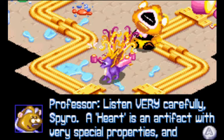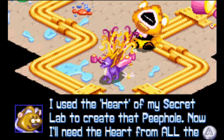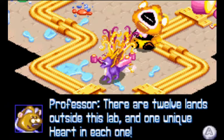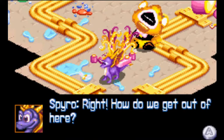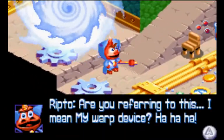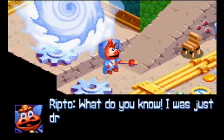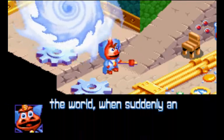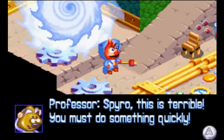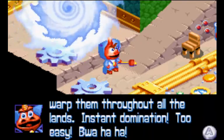Listen very carefully, Spyro. A heart is an artifact with very special properties, and every land has one. I used the heart of my secret lab to create that peephole. Now I need the heart from all the other lands to close that giant hole. How many hearts and where do we find them? There are twelve hearts outside this lab. Ripto then steals the professor's warp device and warps Spyro away, announcing he'll bring all his Rhinox through the hole for instant domination.